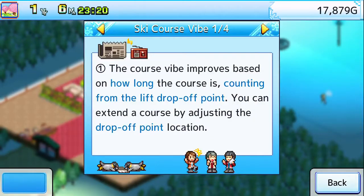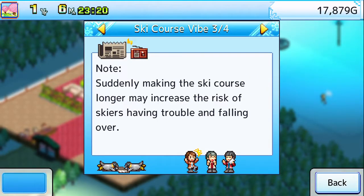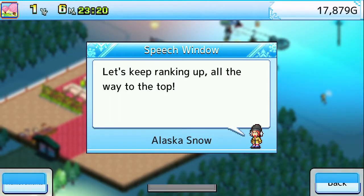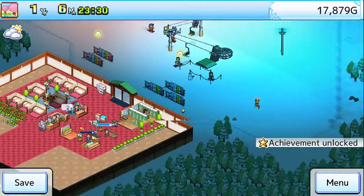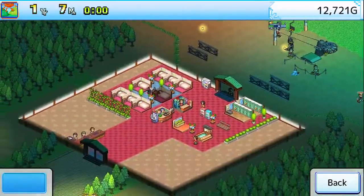Ski Course Vibe: Course Vibe improves based on how long the course is, counting from the lift to drop-off point. You can extend a course by adjusting the drop-off point location. Facilities built on Ski Course can also enhance its vibe — large buildings or better lifts, for example, greatly contribute to that. Note: suddenly making the ski course longer may increase the risk of skiers falling over. We don't really have to worry about that just yet because we can't get very high into the mountain just yet.